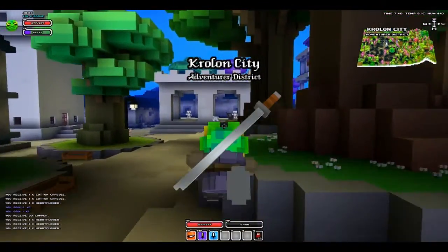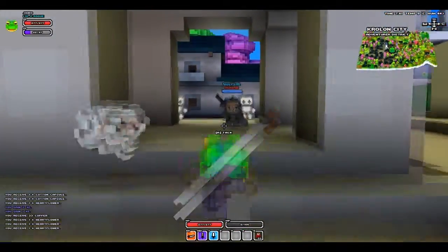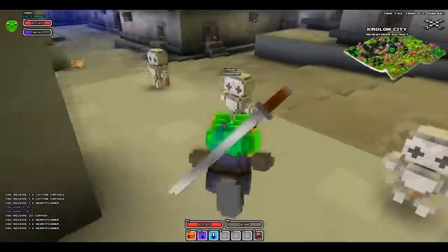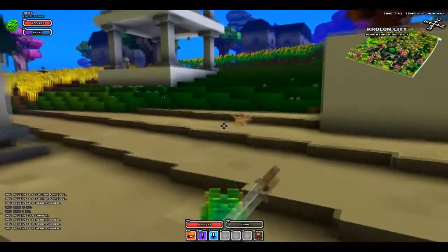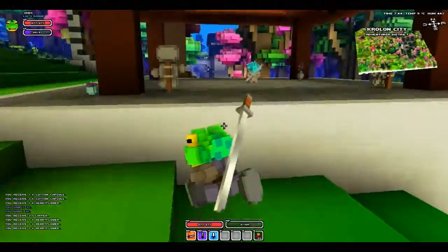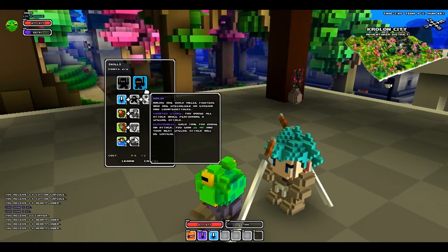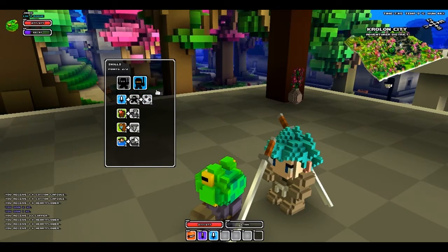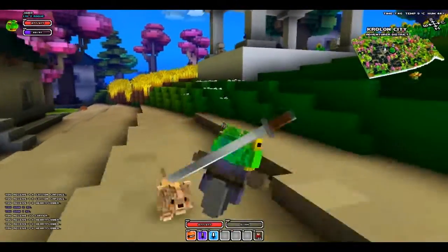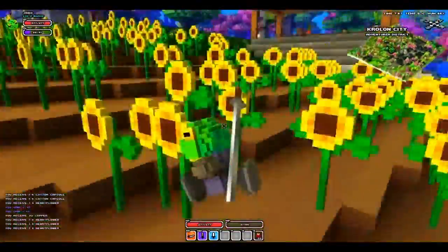I've also learned about class trainers. In the last episode I showed there are two different specializations and the class trainers change them. There are different trainers for each class — that's the mage, that's the warrior, this is the rogue, and up there is the ranger. You just stand here, go into your skill menu with X, click on the specialization you want, then learn. And now I'm a ninja, which I said I would do.